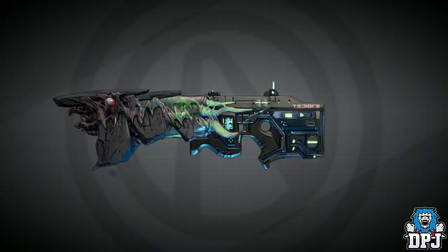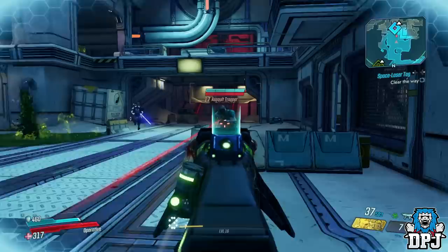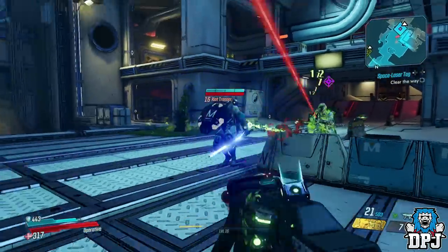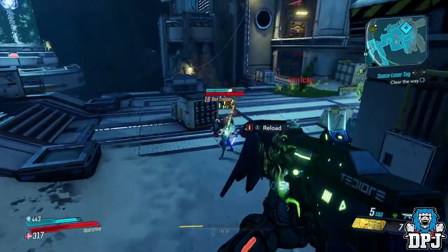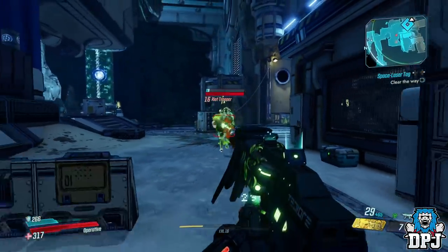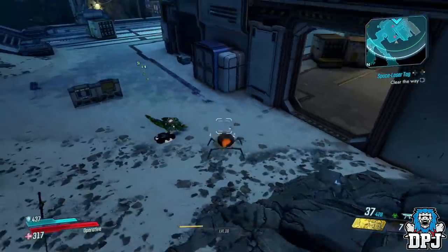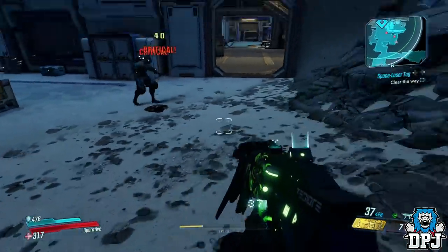The boss Gigamind, found on Promethea within the Meridian Metroplex area, has an exclusive weapon called the Smartgun XXL, and it's pretty damn epic as you can see on screen now. Upon reloading this poison blaster, you throw out brain spider seeking mutants which chase and destroy.